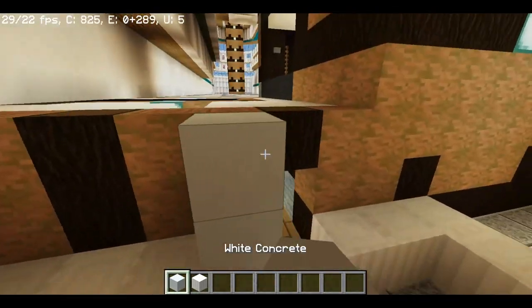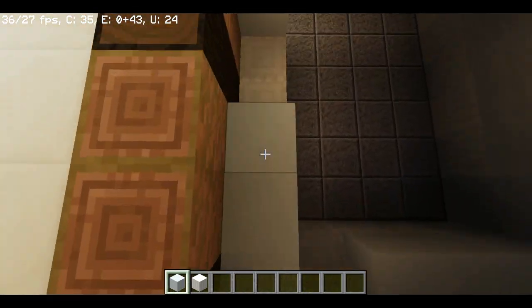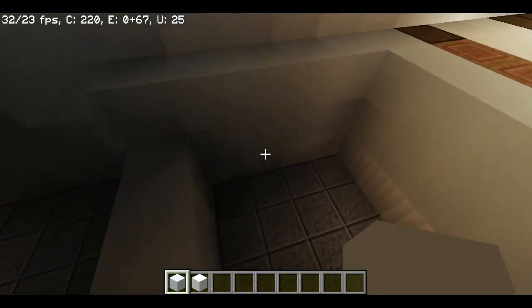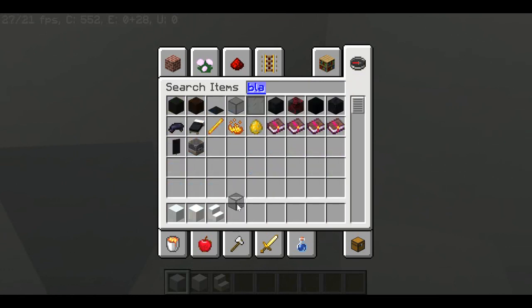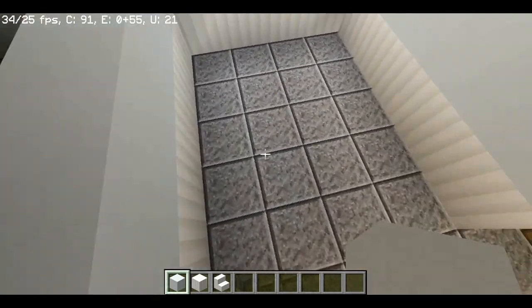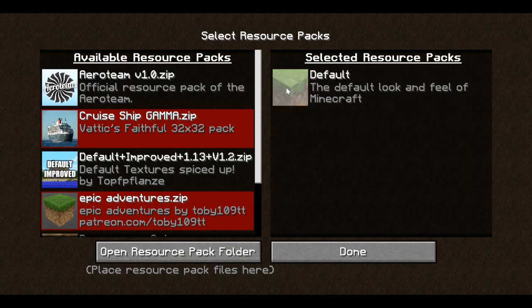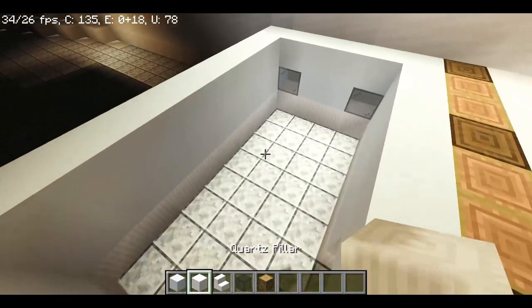The medical center is for passengers, so try to have a palette design similar to the passenger decks but not too fancy. This is where the reception area is. Lately the virus has been in the news a lot, so I suggest having a medical center. Add portholes — these small windows — with glass. I use a texture pack but I'm going to switch to normal Minecraft textures so it looks more natural.